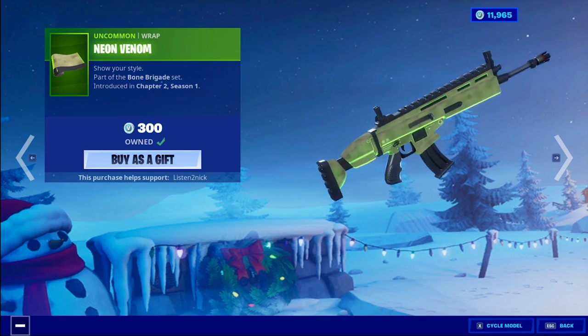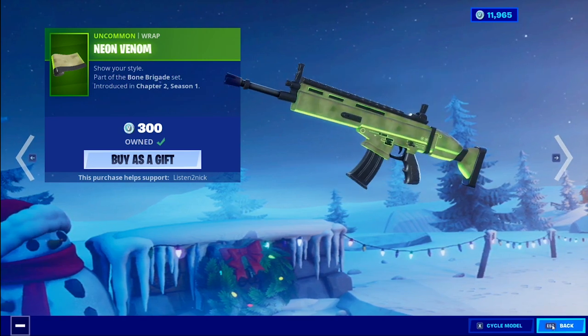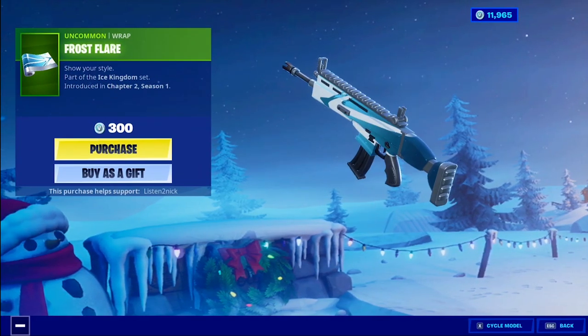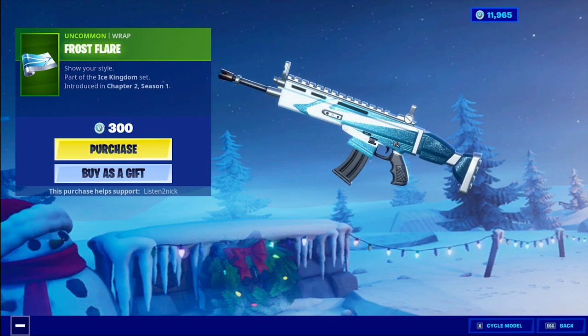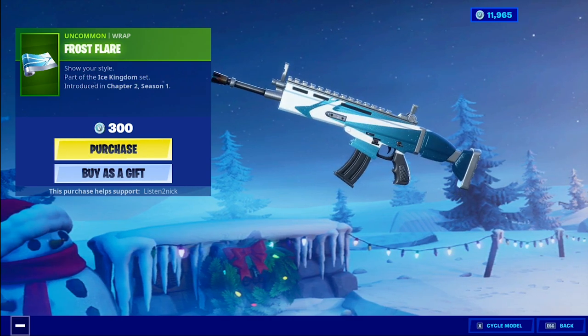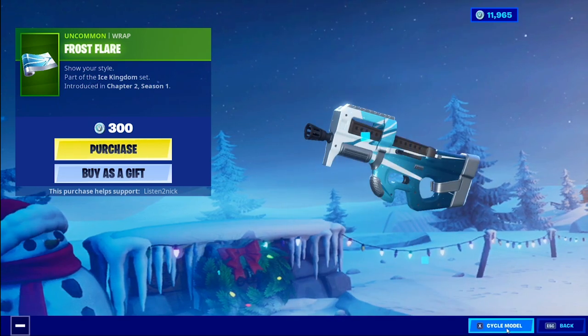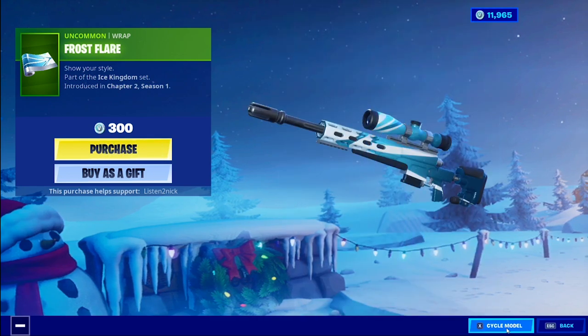It's an uncommon but it looks animated — there's light shooting from below it. I don't know, it looks really cool to me. The Frost Flare, part of the Ice Kingdom set, this looks kind of cool. I like the shimmer on it, with the blue accents. Looking pretty good so far. There's a lot of blue in the game, so it's gonna match a lot. Ice Kingdom.